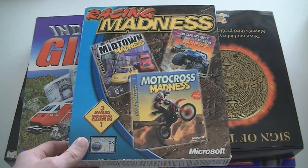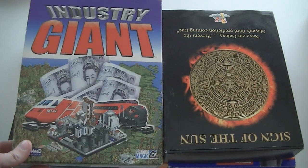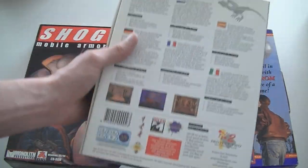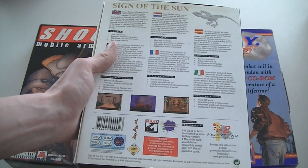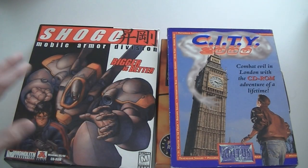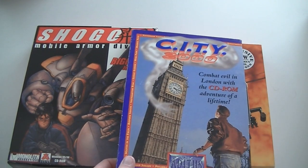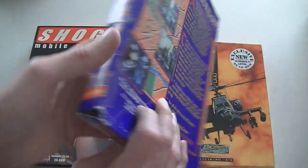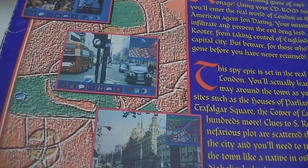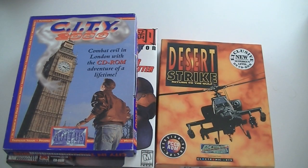Then Racing Madness — which has Motocross Madness, a friend of mine's favorite game on PC. Industry Giant. Sign of the Sun, which I believe is in the Call of Cthulhu series. Shogo: Mobile Armor Division. Bigger Is Better. City 2000. Combat Evil in London with a CD-ROM adventure — check this out, doesn't this look really 90s? Bad FMV, corny. Definitely worth trying out. And Desert Strike: Return to the Gulf.